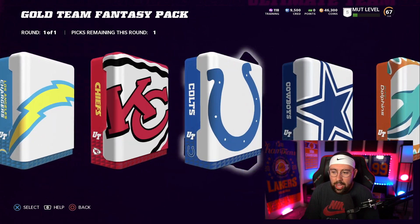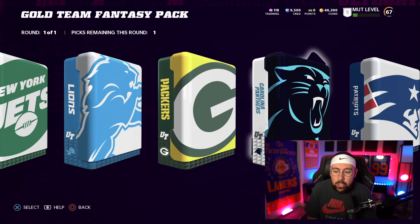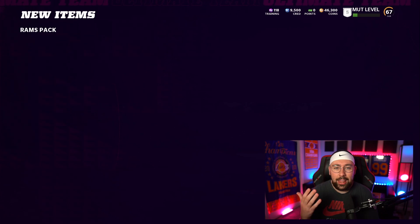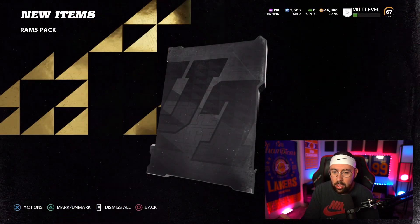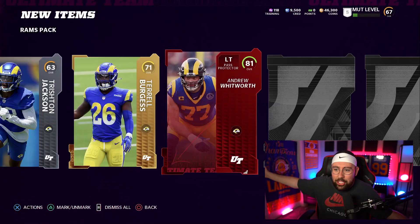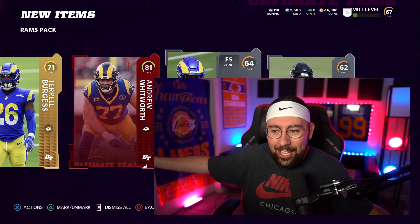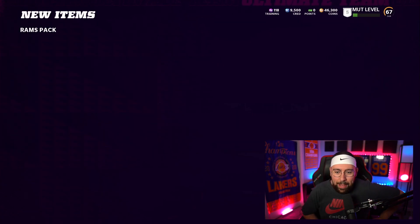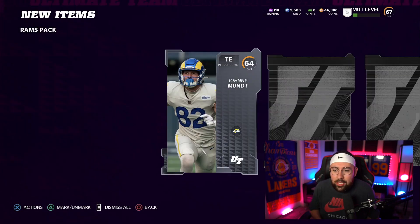We're gonna go with the Rams — my squad also happens to have two very good opportunities to get elites. We have 11 of these opportunities. We get a silver card, we get a gold, we get an elite — oh my god, do it! Andy Whitworth! We got an elite in the first pack — W! One down, ten to go.